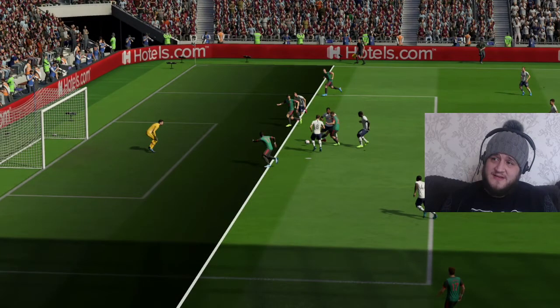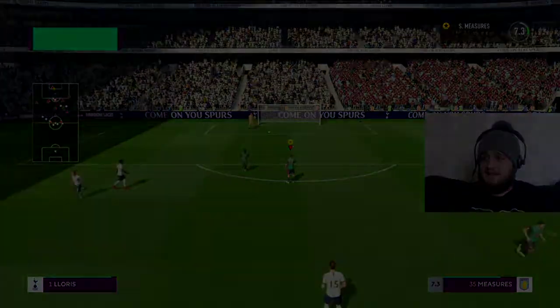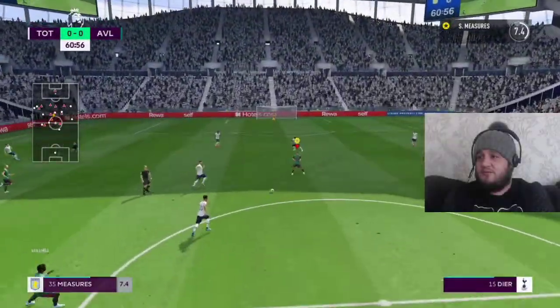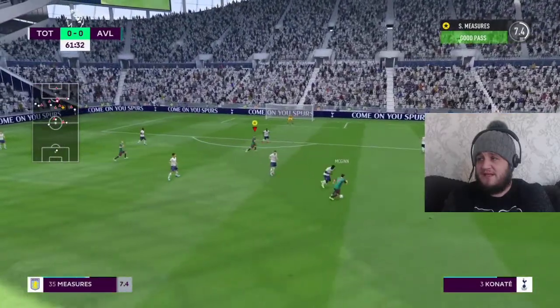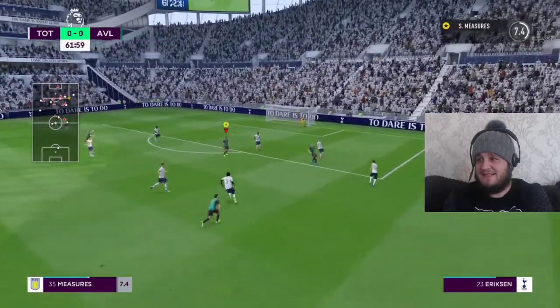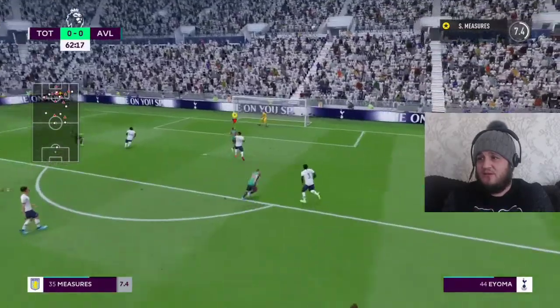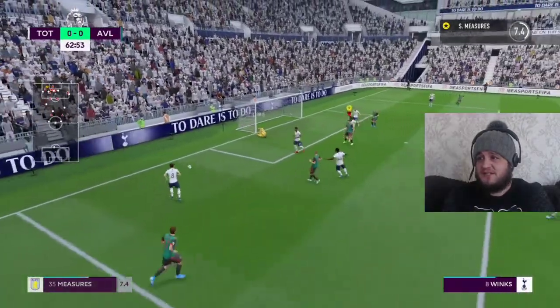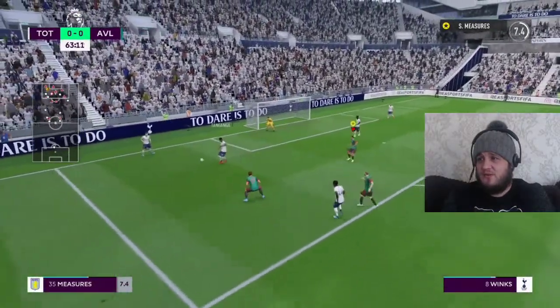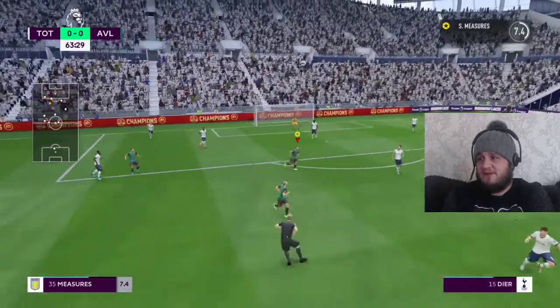A very tight offside decision there. Villa putting the pressure on, into Measures' feet, drops one off for McGinn. McGinn looking for an option out wide but he's dilly-dallying. Then a lovely little ball put across to the far post — a chance for Hurahane at a tight angle, but Lloris was always favourite to stop that.